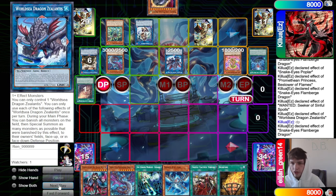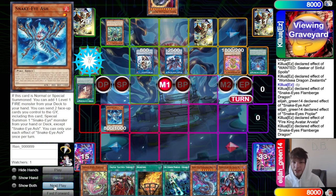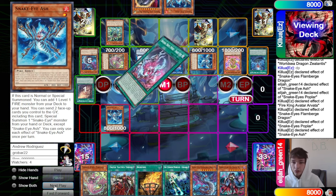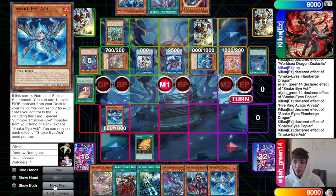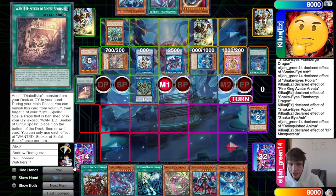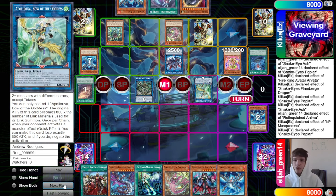Draw phase — Flame Bridge summons out IP, normal summon Snake Eye Ash, effect grabs Poplar. Poplar effect summons itself out — they chain Arvata to shut that down. Flame Bridge effect summons Snake Eye Ash and Poplar, activate their effects, search out Snake Eye Ash and Original that we put back off Wanted. Bonfire searches Snake Eye Ash, link off Snake Eye Ash up into Anima, and Anima effect forces out the IP, making a 2400-attack Appalooza.